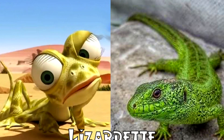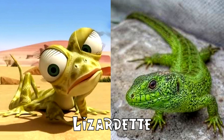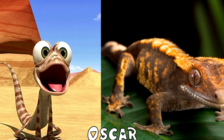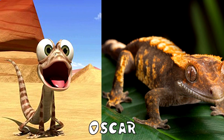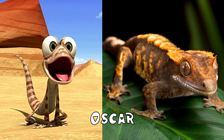Lizardette is very similar to Oscar in appearance, except that her skin is green instead of tan. She also has long eyelashes. Oscar is a lizard gecko living in a desert that has features from several different real deserts, like the Sahara Desert, Kalahari Desert, and North American Deserts.